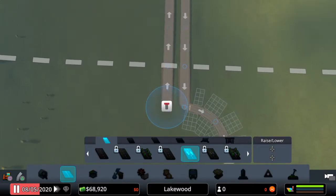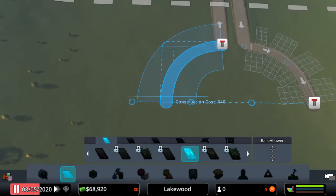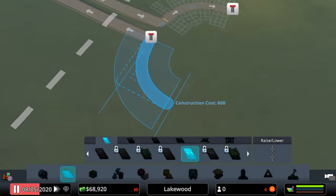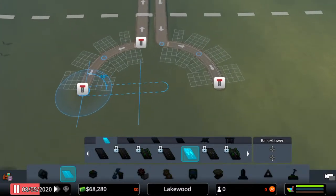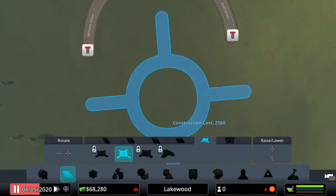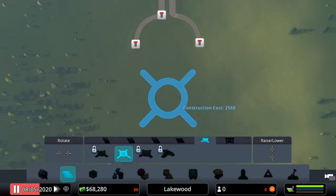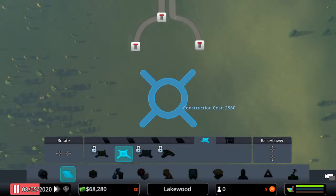We'll do the same thing on the other side. It gives you guidelines showing if it's vaguely in the same place as the other road — and it lines up! They look pretty uniform and nice. Now let's get a roundabout — you can see on the left it says 'rotate', so let's rotate it a little. The highway signs are still showing because we haven't physically connected the highway properly yet.